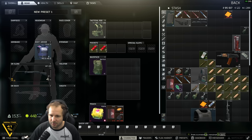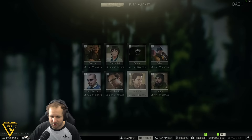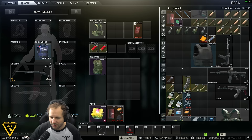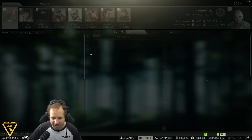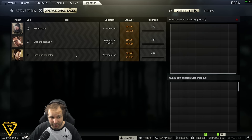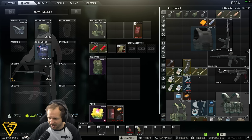I want to repair the shotgun real quick. As for this stuff, I think we'll vendor it all including the SJ6 — we need the money. That book sells to Peacekeeper. Ragman will take the sunnies, and Jaeger will take the knife. For meds, take those in. We just need a helmet and ammo and we go in. This daily says to kill players with shotguns or SMGs, so if we can get a couple of kills here we might finish it on a factory run. But yeah, we're going to streets to get the last food places done.